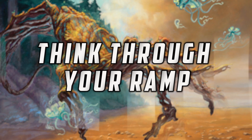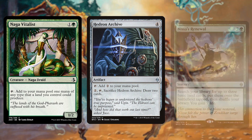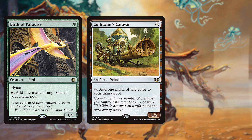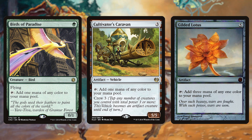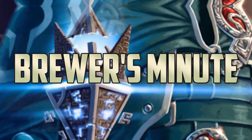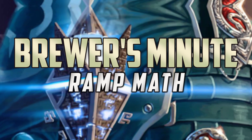Don't just sit down to build your ramp deck and say, 'Spring to Mine, or Weaver of Currents — that's a card that makes mana, so I want it in my deck,' because that's not necessarily true. It really depends on the deck you're building and the specific mana costs and turns you're looking to hit. There's a default people have when building ramp decks — defaulting to the most powerful option with no concern for what's in your deck, looking at power in a vacuum rather than power within the context of what your deck is trying to do. Take a minute to think through the numbers and turn cycles, and the result will be a much better, more functional, more consistent deck.